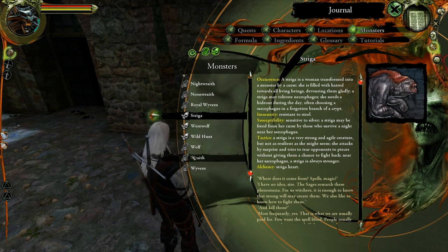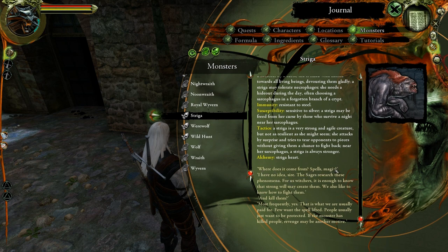A striga is a woman transformed into a monster by a curse. She is filled with hatred towards all living things, devouring them gladly. A striga may tolerate necrophages. She needs a hideout during the day, often choosing a sarcophagus in a forgotten branch of a crypt. They're resistant to steel and sensitive to silver. A striga may be freed from her curse by those who survive a night near her sarcophagus. Obviously, Geralt fought one at the beginning of The Last Wish — at the beginning of the game we saw a cutscene. A striga is very strong and agile, but not as resistant as she might seem. She attacks by surprise and tries to tear opponents to pieces. Near her sarcophagus, a striga is always stronger.